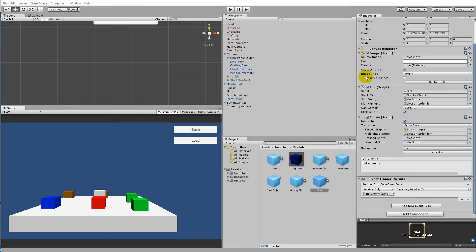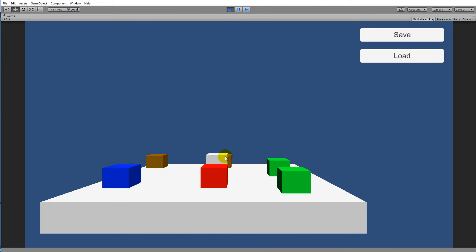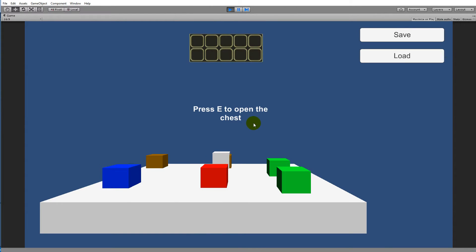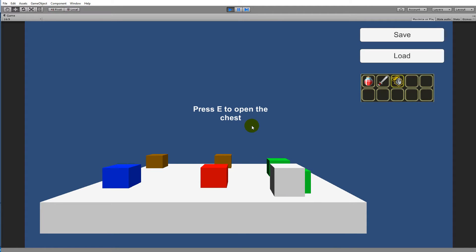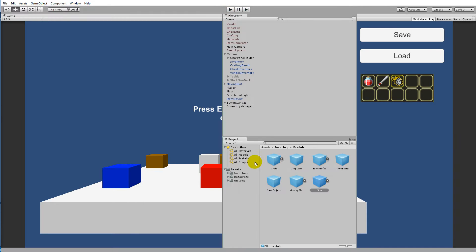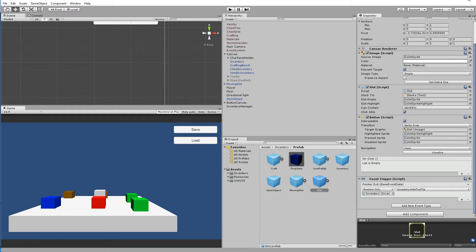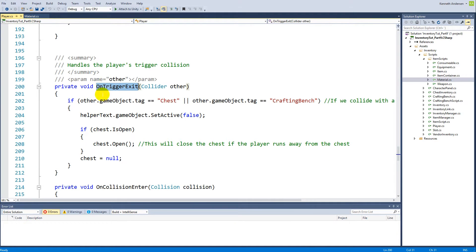Before we continue with the tooltip, there is one little thing we need to fix. If we run the game and open a chest, it automatically disappears when we stop colliding with it. But if we go to the merchant and talk to him and move away, we can still buy stuff from him when very far away, because we have never checked that in the code. We need to go to the player script.